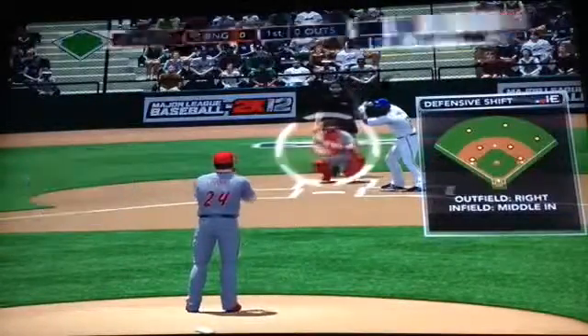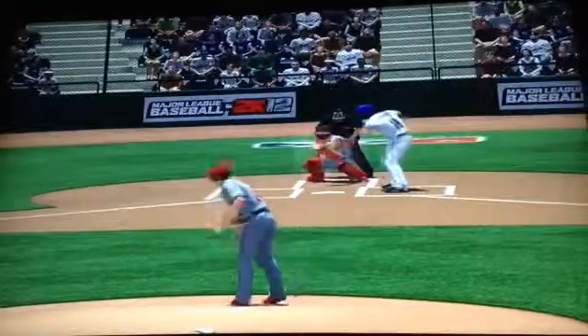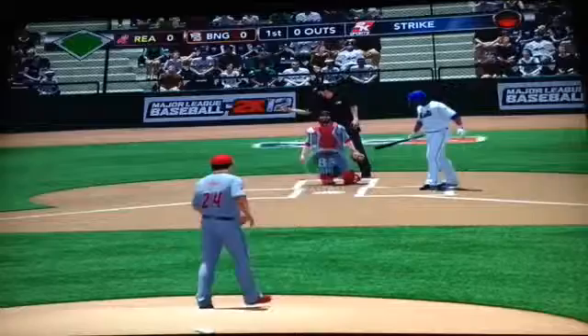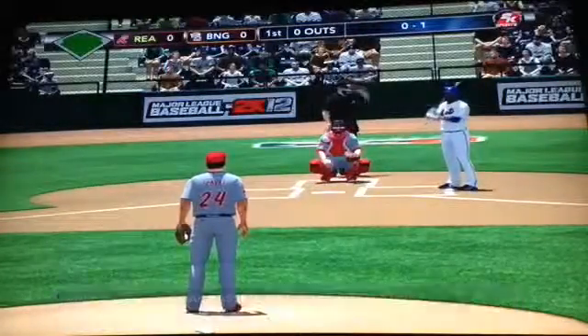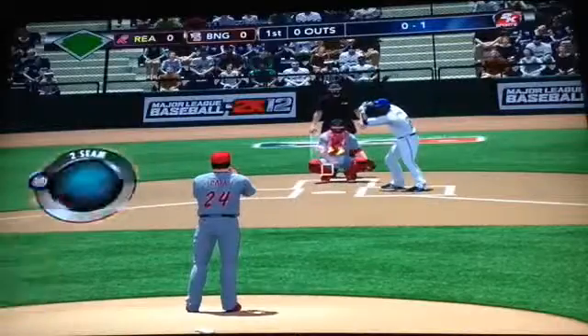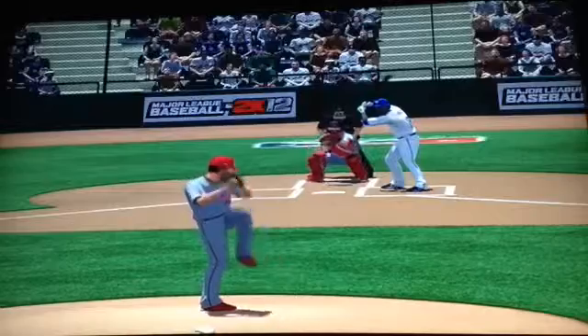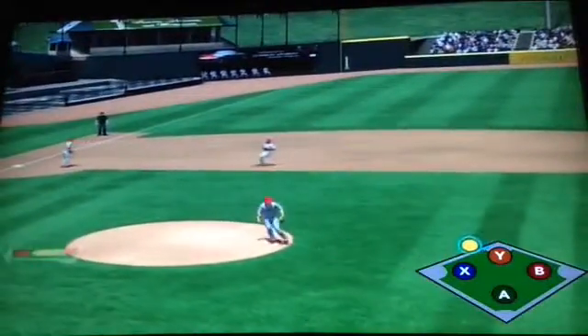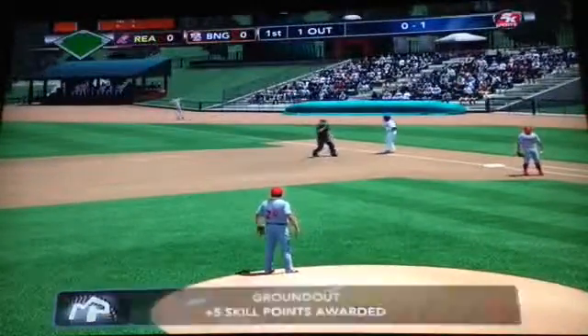The catcher gets the signal. Pitcher winds up. There's the pitch — on the outside corner, that is a strike. He passed his goal to get a perfect strike. Catcher is signaling. There's the windup and the pitch — two-seamer to the ground. Shortstop picks it up, throws it over to first, and there is one out.